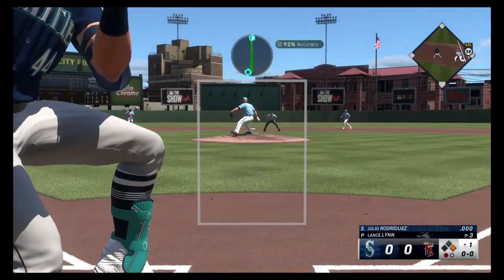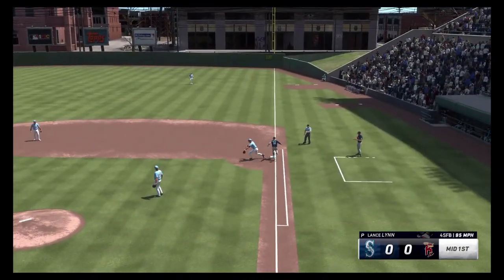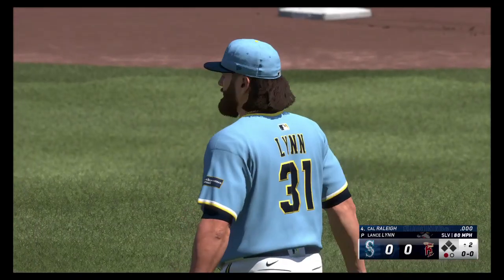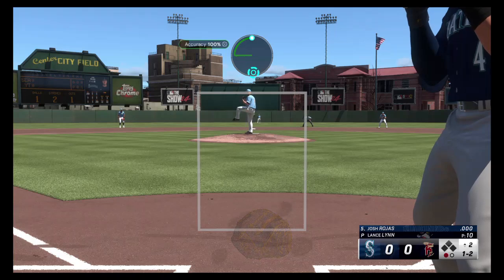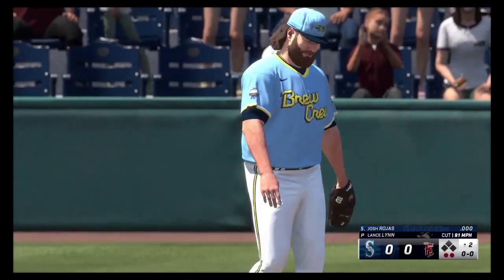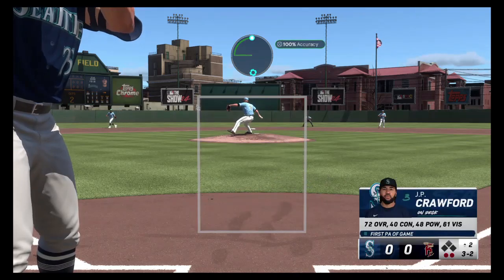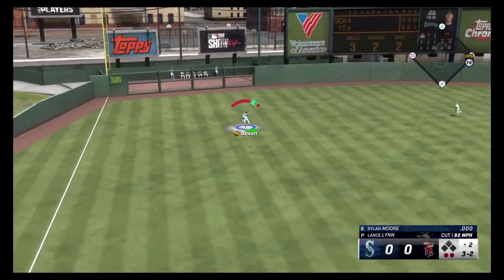Turn two. 2-2 is the count. Slurve low to Cal Raleigh. One ball, two strikes — Lance Lynn painted on the corner for strike three. Strike two for Lynn. Cutter away to Dylan Moore — popped up to Ryan Braun in left for out number three.